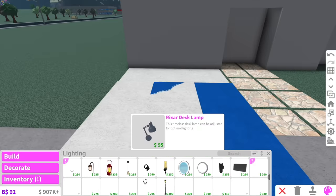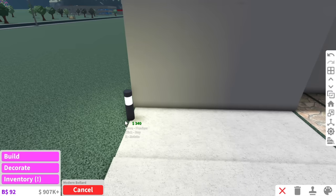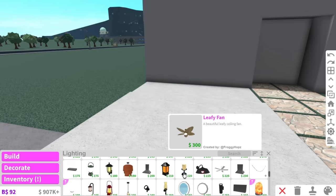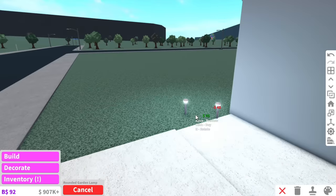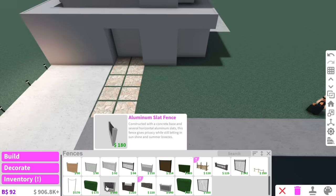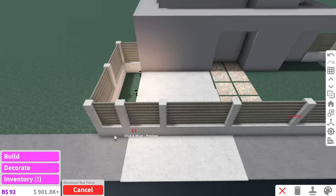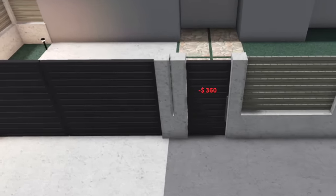On the driveway, we'll need some lights. I haven't used these modern bollard lights before — I feel like they're way too chunky for a minimalistic modern house. So instead we'll use these round garden lamps. And then for the fence around the house, I'm just going to use an aluminum fence. We want lots of privacy, so we're going to make this entire thing one big fence, with a driveway gate and a matching fence gate right next to it.